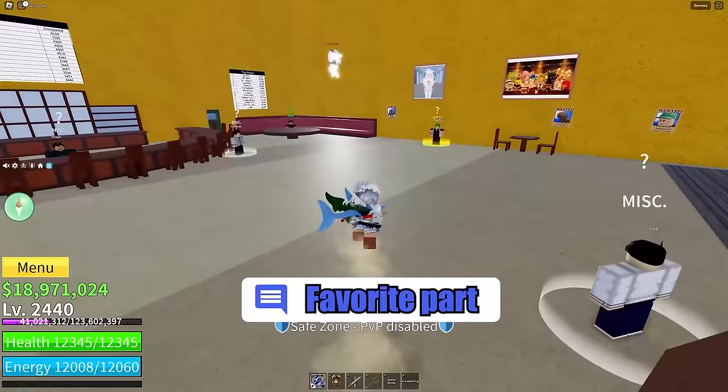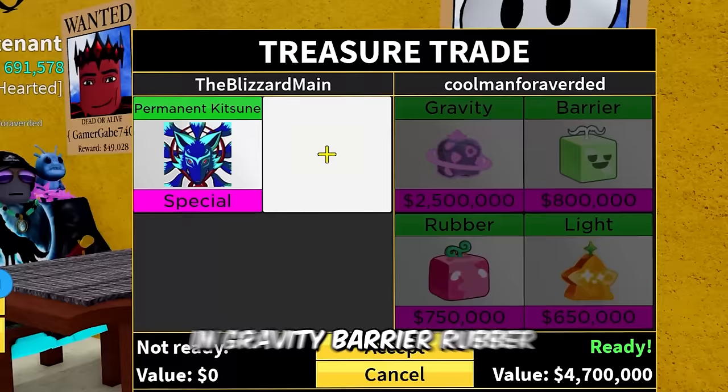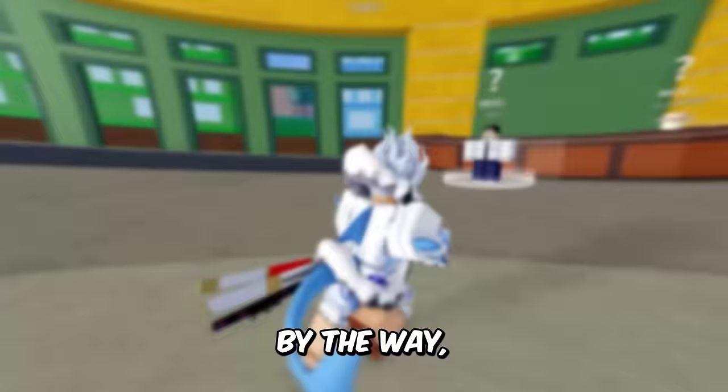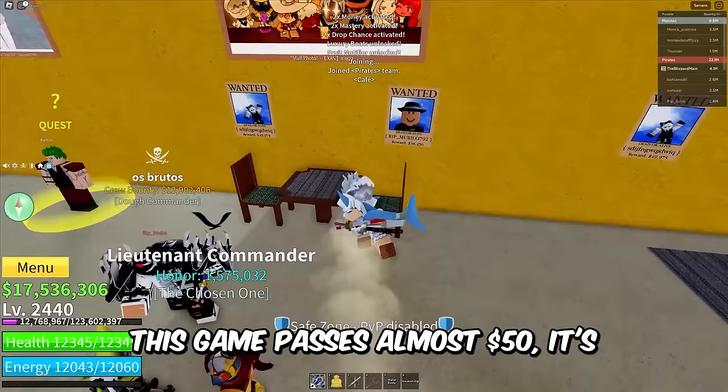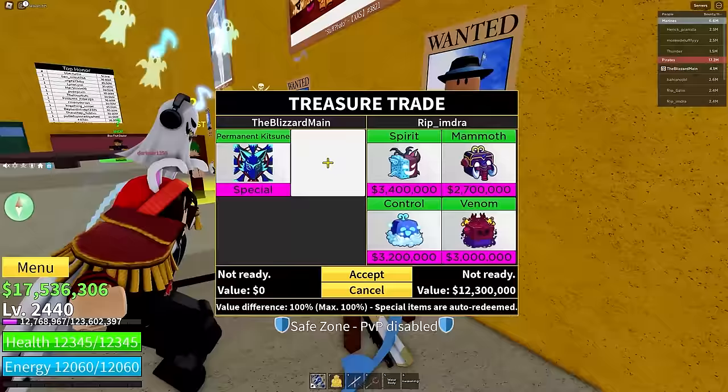Join my Discord — let's get back into the video. This guy's going to be putting in Gravity, Barrier, Rubber, and Light for permanent Katsune — for 4,000 Robux. This guy puts in Gravity, Barrier, Rubber, and Light. By the way, if you guys are unaware this game pass is almost 50% off.